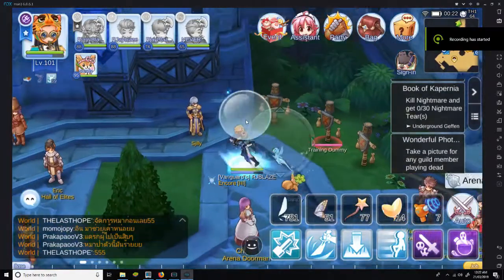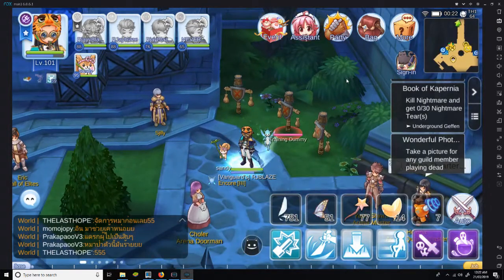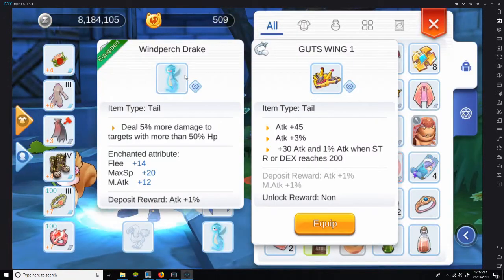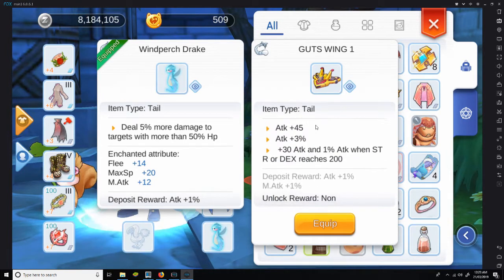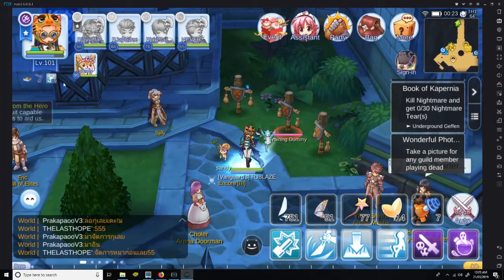Good day and welcome to my channel. I'm here to make a quick comparison between the new item on Ragnarok Mobile C server, which is the Gutswing, compared with the Wind Perch Drake. My Wind Perch Drake doesn't have any attack enchant, and my Gutswing has no enchant yet either. I'm testing this with an Assassin Cross with no buffs.